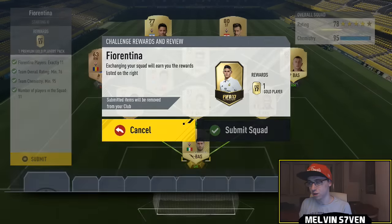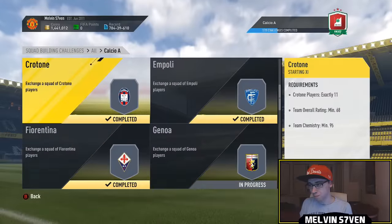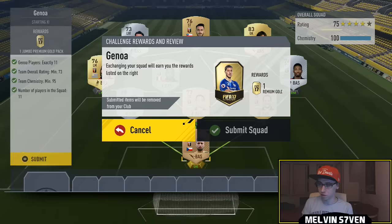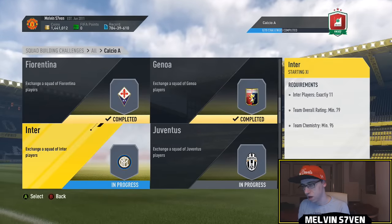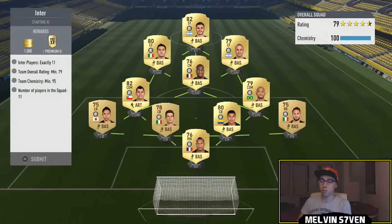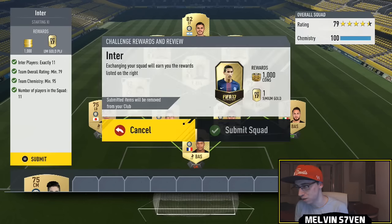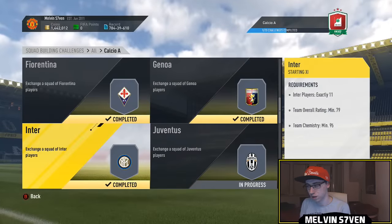This one again - because there's a lot of silvers - Empoli, as well as the Crotone one. Fiorentina: I had virtually everyone, I think I had to buy like two or three players for this one, so we're just going to submit that. Then we've got Genoa - I don't think this one was too expensive. There's a lot of golds there. Every single league SBC is fairly similar. The Inter Milan one you will need Medel and Icardi.